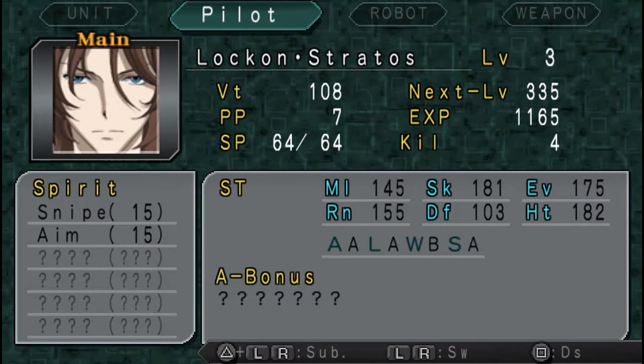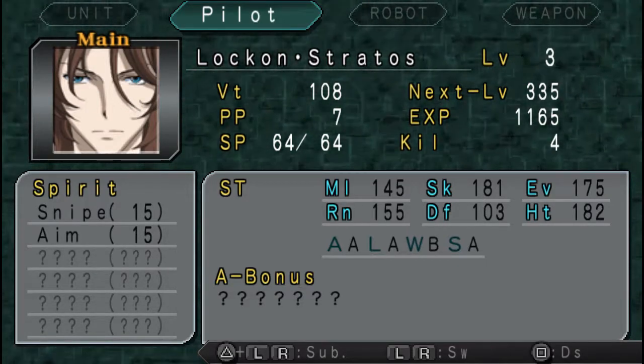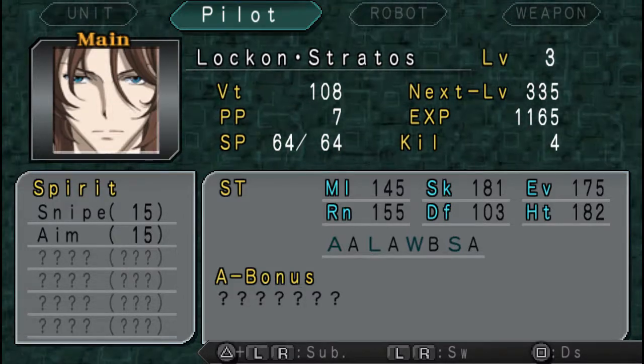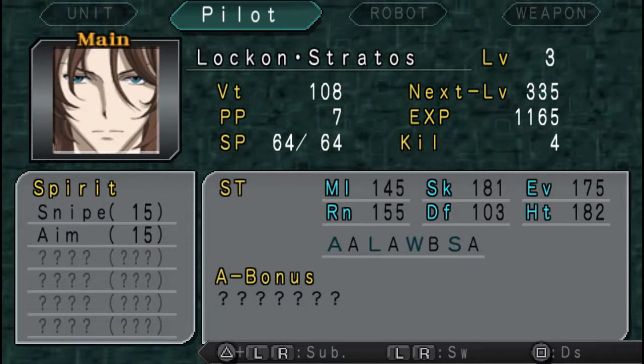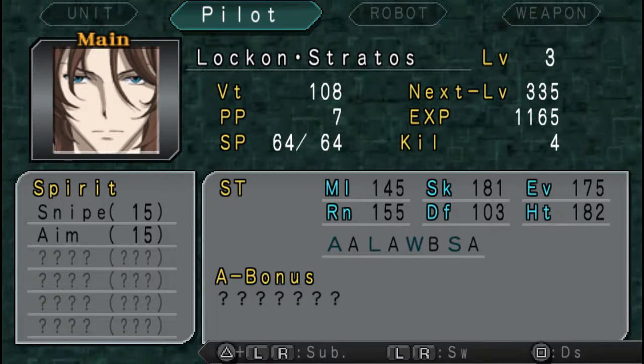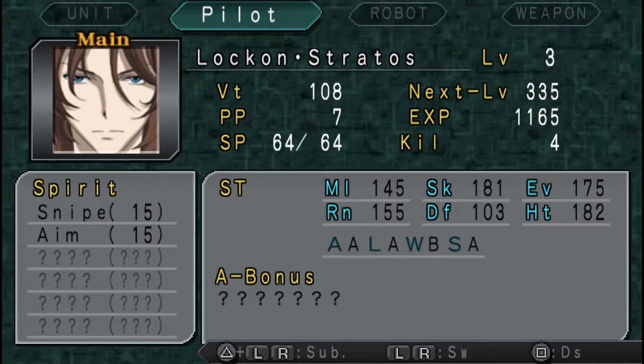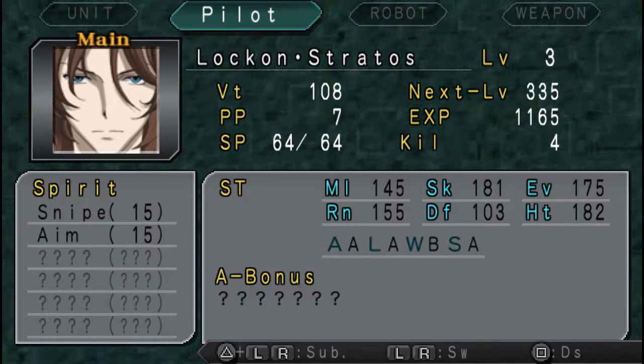Aim, or Strike, is the spirit we talked about when Setsuna showed up. Lock-On has Aim, which sets your accuracy to 100% for an entire turn — no questions asked. Lock-On's a good pilot. He is range-focused.